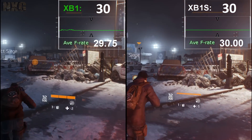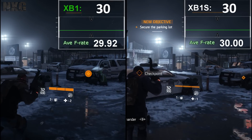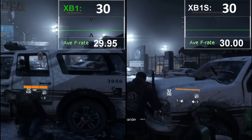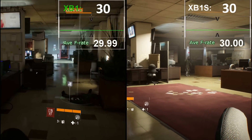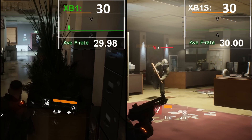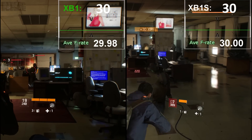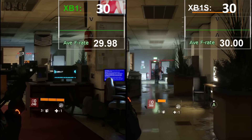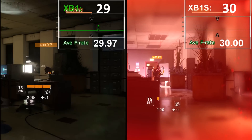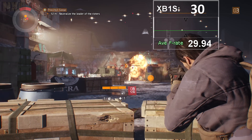The Division also benefits, although far from an issue on either console — pretty much a locked 30 on both machines. It did dip occasionally on the Xbox One during firefights with some occasional tearing, which has now been completely eradicated in my tests so far. What used to dip on the Xbox One in the internal shootout now completely holds a locked solid 30 frames per second. In fact, the only dips I got in this entire section were outside, and that is certainly a streaming CPU issue and nothing to do with the GPU.